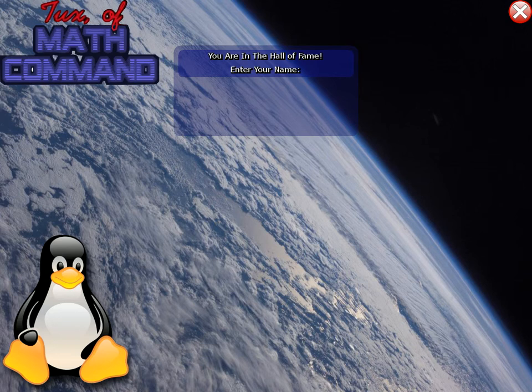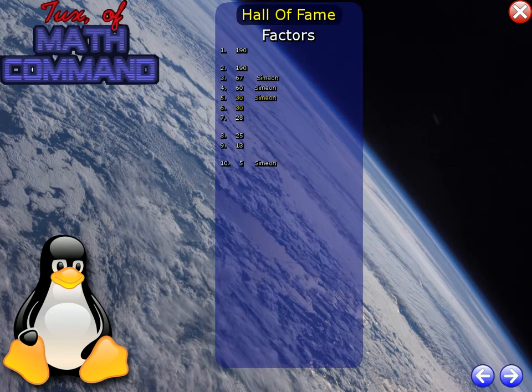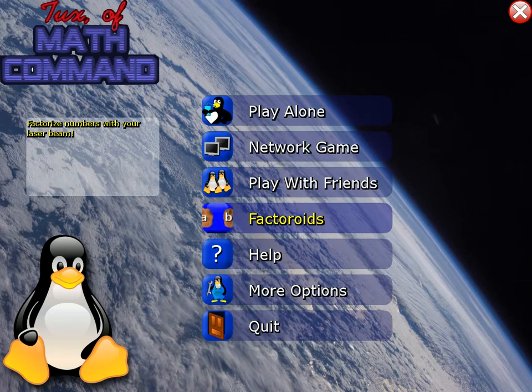Hello, today I'm going to review the basic activity in Factroids. As you can see, let's choose Factroids. Here you can see what it says: factorize numbers with your laser beam. So let's start.